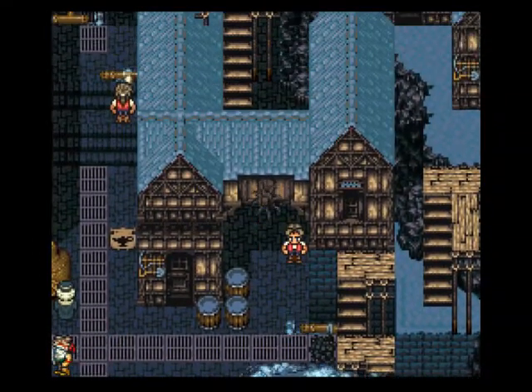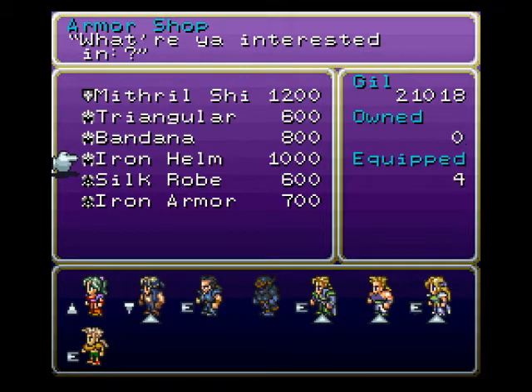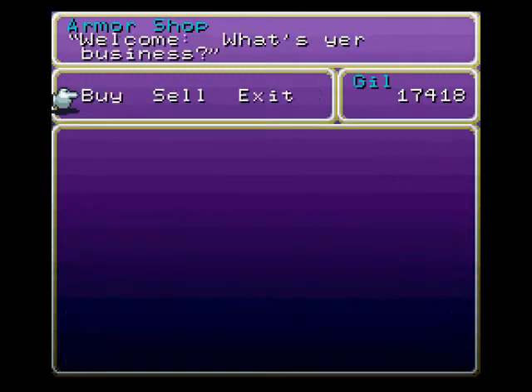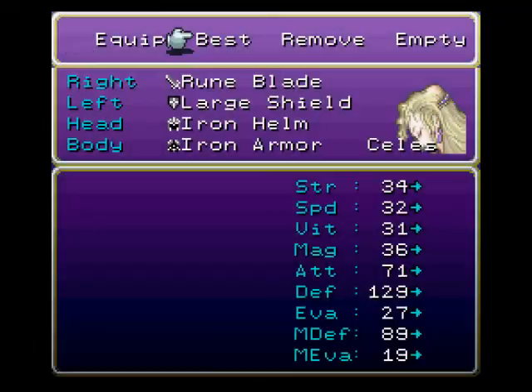Let's go to the armor shop. Mithril Shields - holy crap, I can just now buy them. Let's buy three - I have a lot of money. Let's give everybody Mithril Shields, except him, he doesn't have a shield.